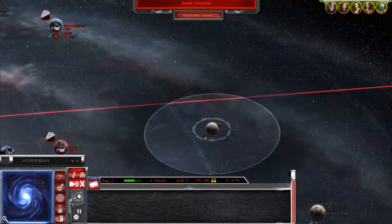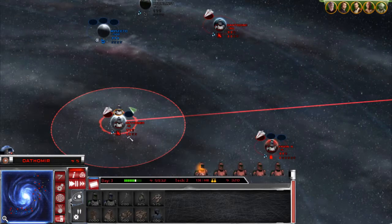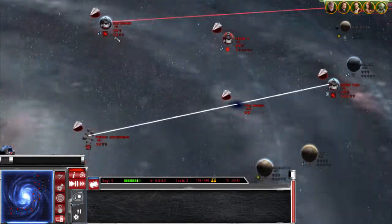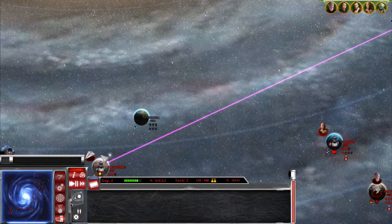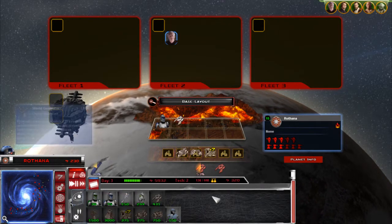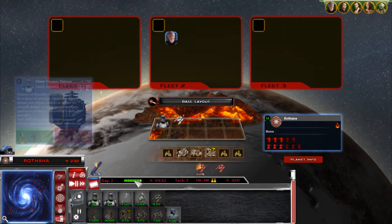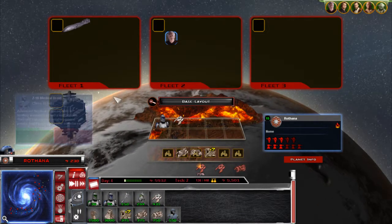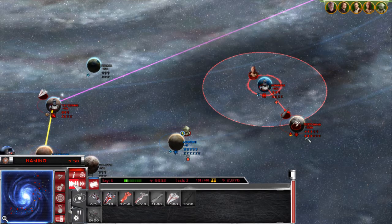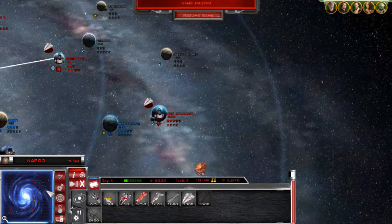Bonadan — that's right. I'm gonna send my troops all the way over to Bonadan because nothing else is there. I think these multicolored lines represent the trade routes. Let's build another dreadnought. I'm kind of scared now because the AI is quiet — anytime the AI is quiet in this mod I panic a little bit, because that means they're probably up to something.